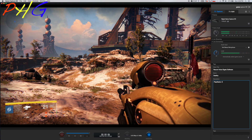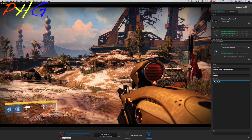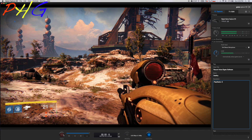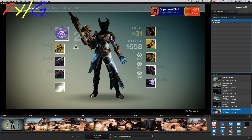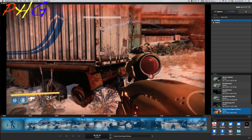Once you're done, come back down here and click stop recording. Then you can go over to the edit section where your gameplay commentary will be. You can come down here and cut parts of the clip, trash parts of the clip, whatever you need to do — and right there is your gameplay.